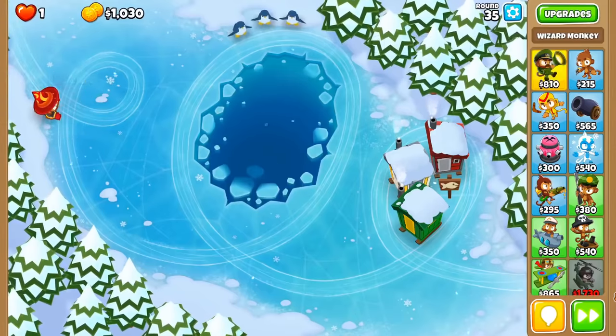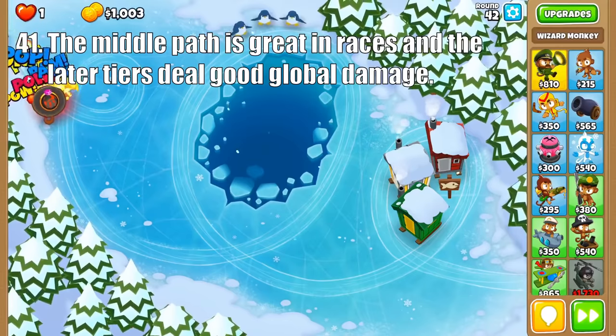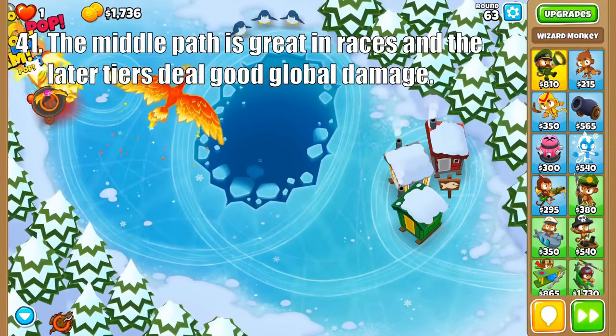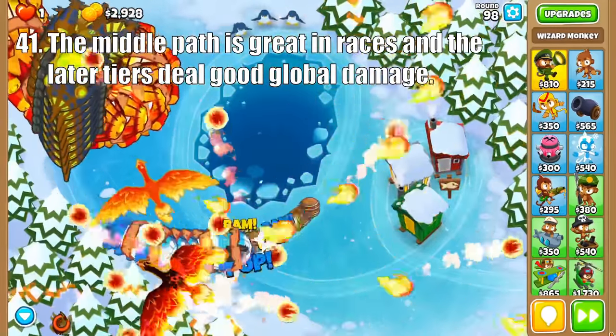For the middle path, Wall of Fire is a great early game option, especially in races. Dragon's Breath does great damage to bloons and decent damage to moabs in the mid-game. The Summon Phoenix is useful for destroying Moab Class Bloons and dealing cleanup at global range, and the Wizard Lord Phoenix can be used to inflict massive damage to every bloon on screen, capable of wiping out even round 98.